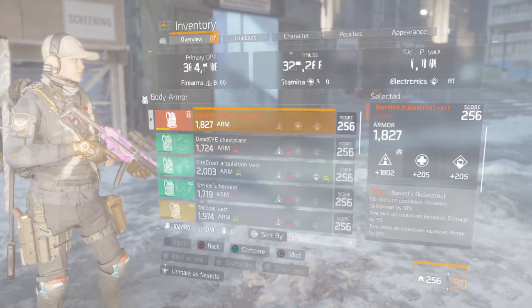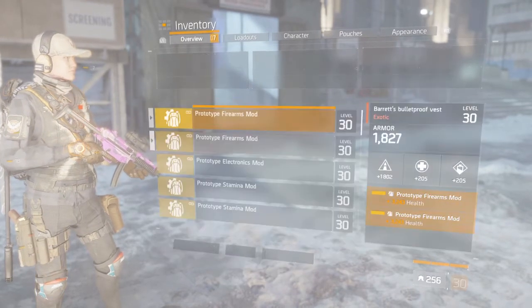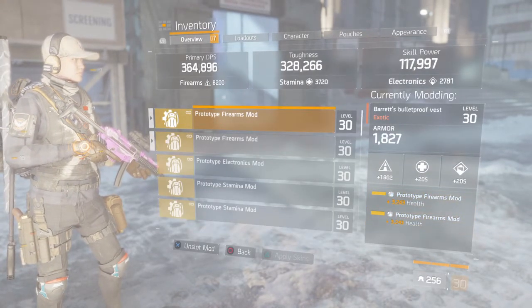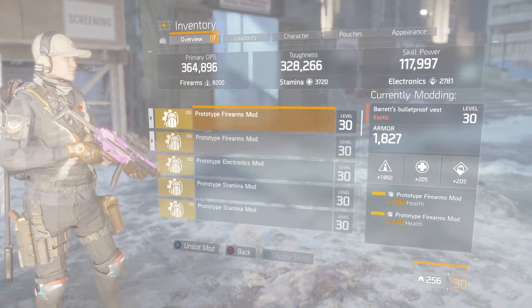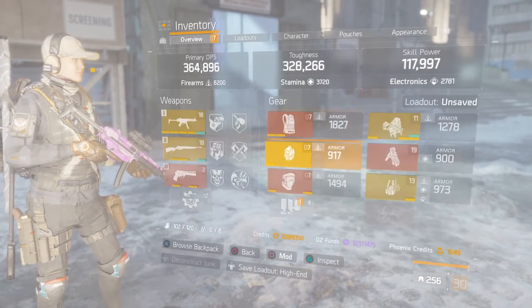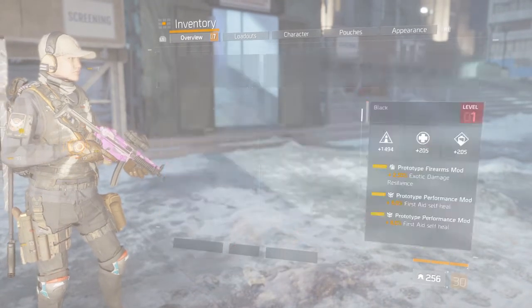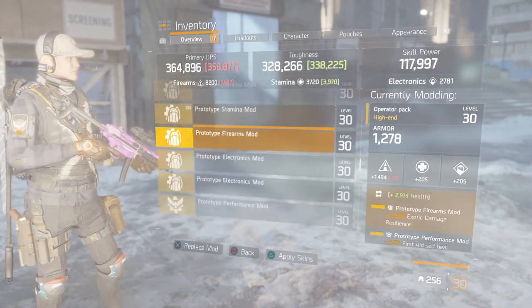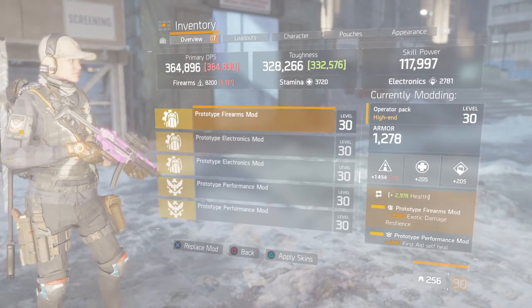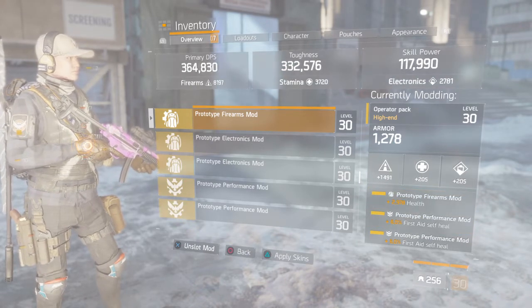This is my high-end build — I run all firearm and health mods because I'm trying to get health since I'm not stacking stamina, so I try to get health everywhere I can. I'm running one crit chance mod and an exotic damage resilience mod. You could run health instead — I do have one with health, but it lowered my firearms a bit, so I'll stick with the current setup.